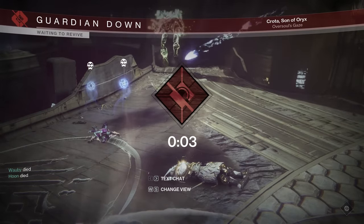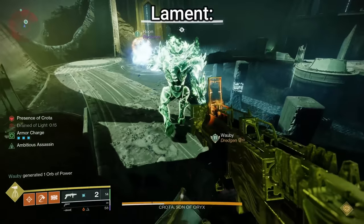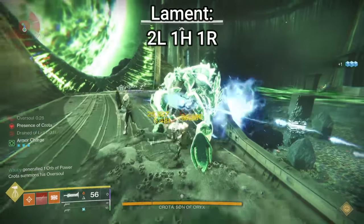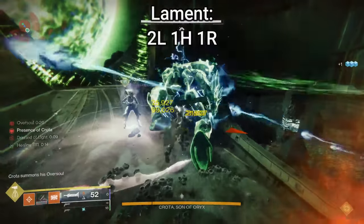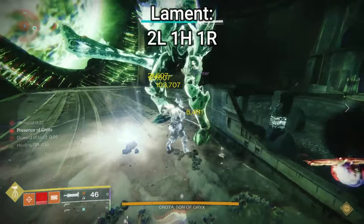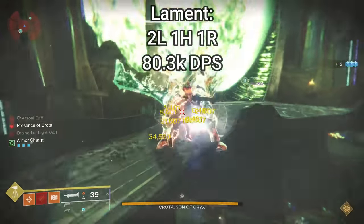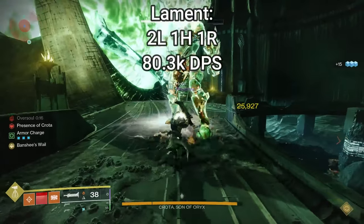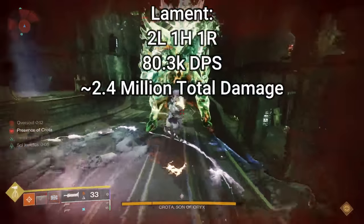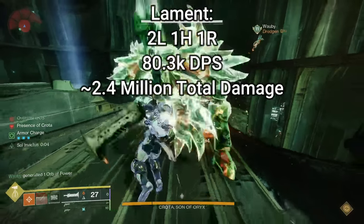Let's start with Lament — everyone's favorite, probably. There are two main combinations for Lament. The first is two charged light attacks, one charged heavy attack, and one regular light attack in a cyclical rotation. You can fit three of those rotations plus an additional charged light attack into a 10-second window, giving you an optimal DPS of about 80.3 thousand. For a 30-second damage phase, that comes out to just about 2.4 million base damage on Crota with no buffs and no debuffs.